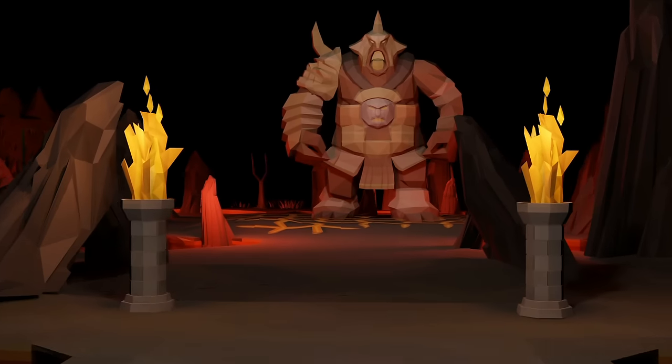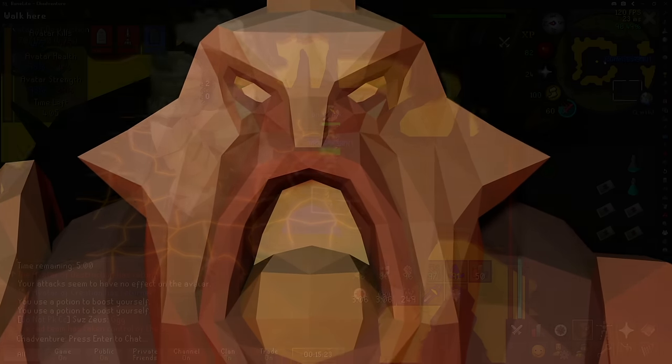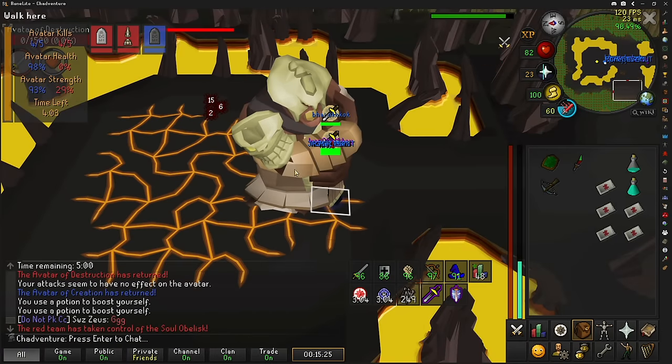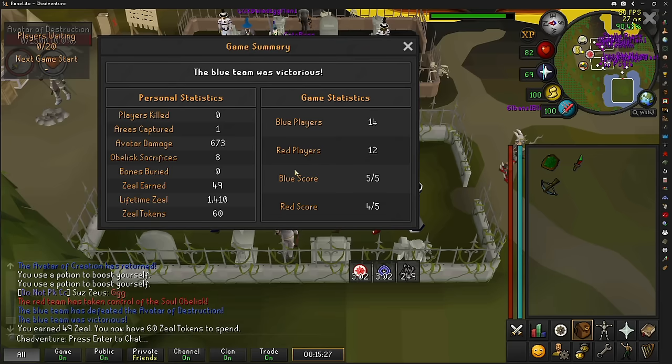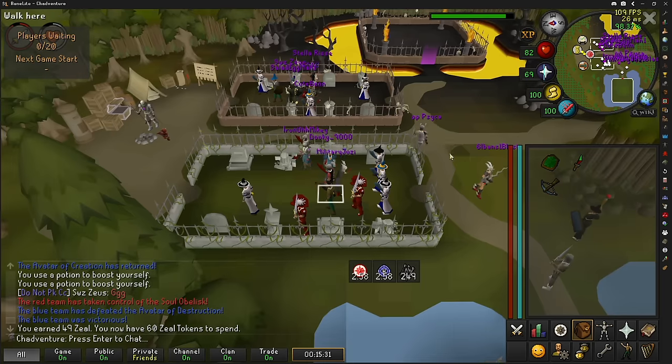Enchanted Ruby Bolts are going to be essential for my raids, so let's try our luck at Soul Wars to get some. That should be the 5th kill which will end the game, and now we have 60 Zeal — that's enough for 2 crates, hopefully we can get lucky.